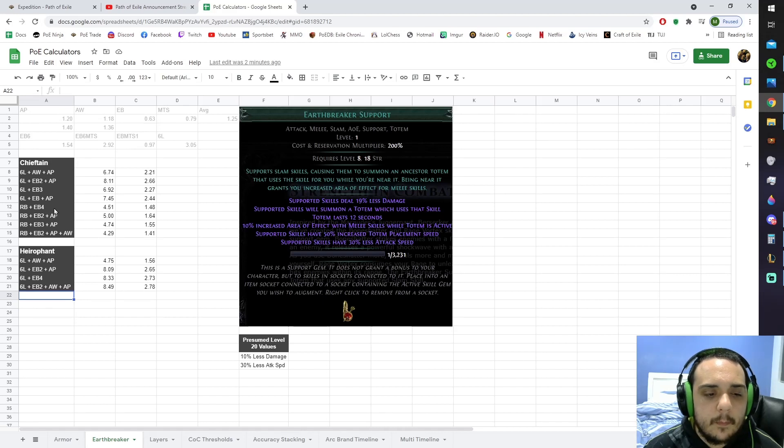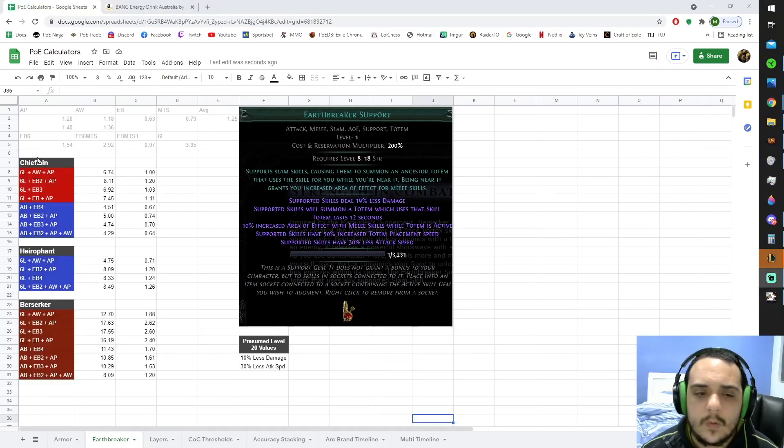For the sake of these calculations, I'm also going to be presuming that support gems are going to give an average of 25% more damage, and that's really relevant for one of the calculations we're doing here. What I wanted to do here is provide both a comparison between Chieftain and Hierophant to get an idea of exactly where this support gem is likely going to see play, and then also to figure out what exact configuration of totems is worth using.